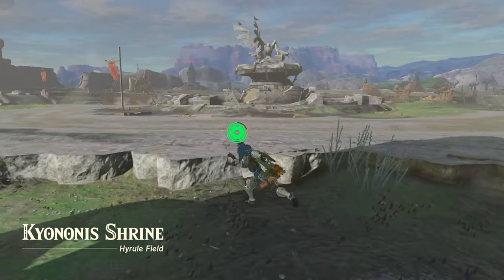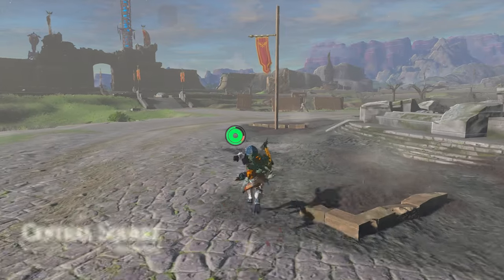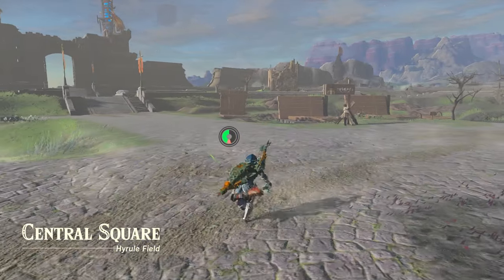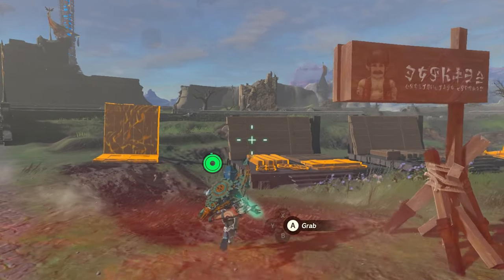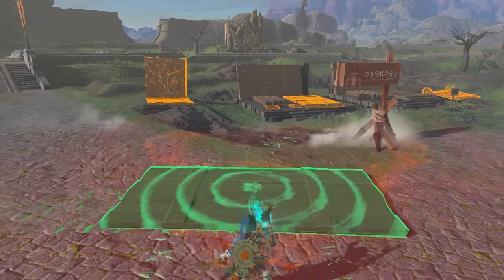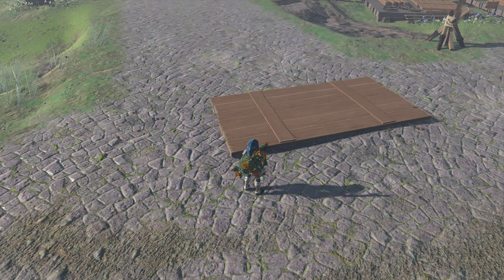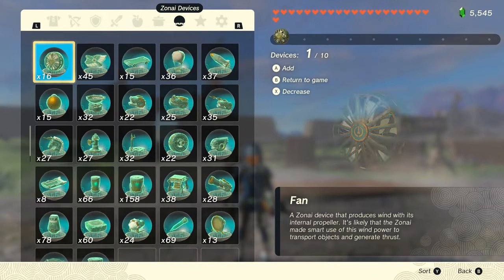Find yourself some flat ground to practice on. I like to experiment by the Kyonosis Shrine in the Castletown Ruins, because the ground is flat and there are a bunch of free planks to use here. Now that you're situated, get ready to learn some stuff. This is a somewhat technical process, and I'm assuming that you are a total beginner here. We're going to start basic and boring, and work our way up to a full launch.